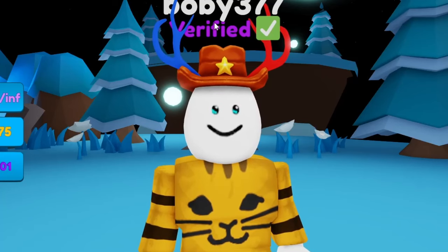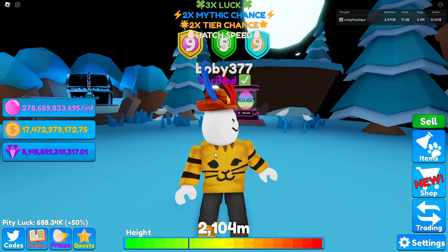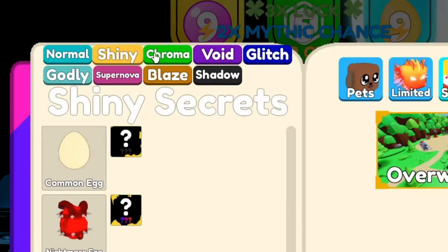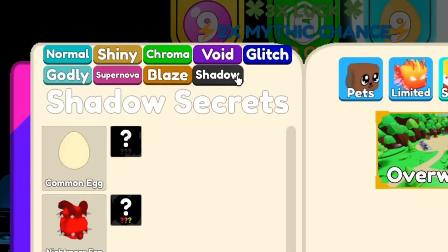The rarest secret ever hatched in this game just got hatched — the godly Oblivion. If you don't know why this is so rare, if we look here, you can see the pet tiers go normal, shiny, chroma, void, glitch, godly, supernova, blaze, and shadow.